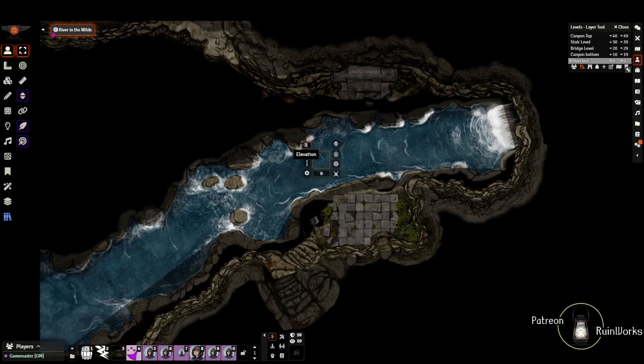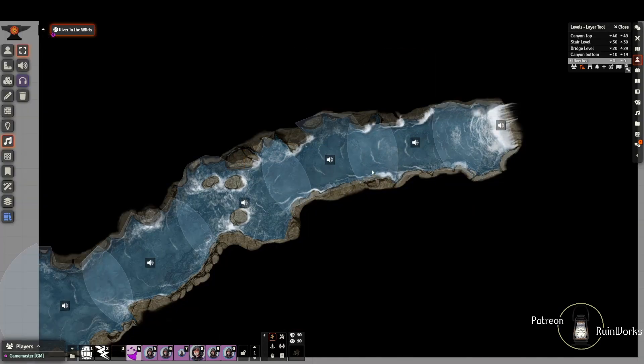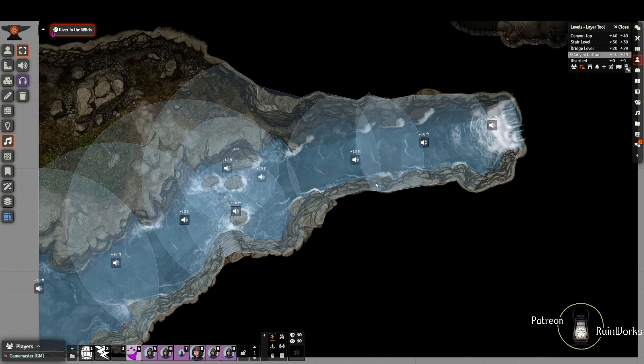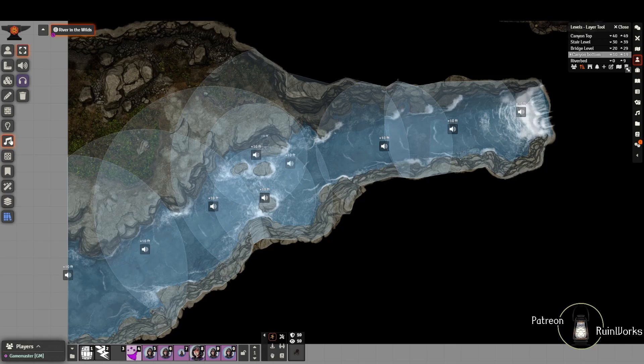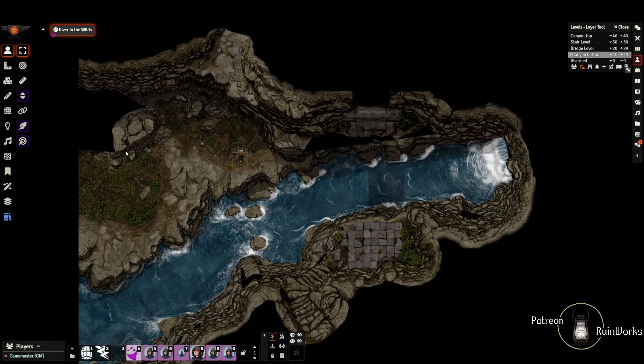If we move up 10 feet we'll get to our canyon bottom. Here you should immediately be able to hear some of the scene sounds I've added. You can see there are sound bubbles on these two different levels and levels above. If you don't like them you can just right-click on them from the ambient sound controls. Nothing really going on in this level other than the images themselves.